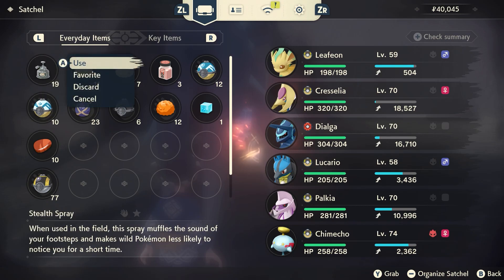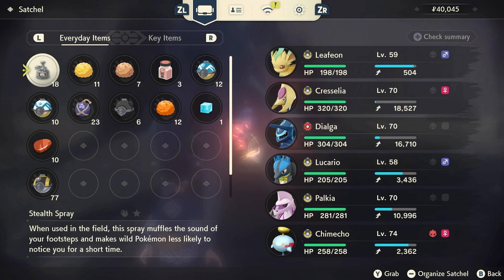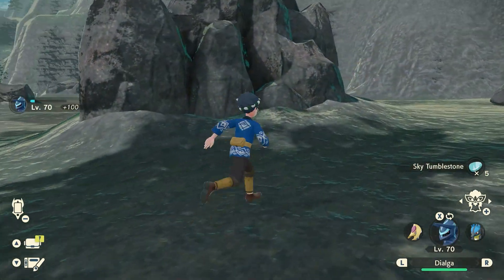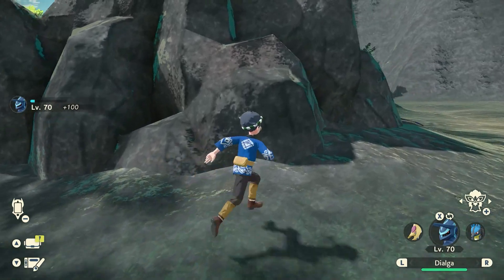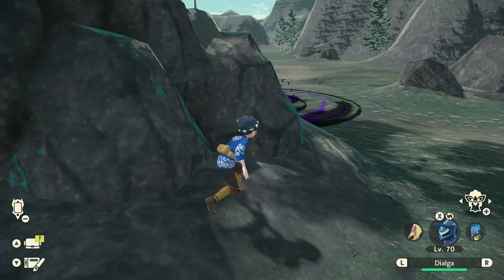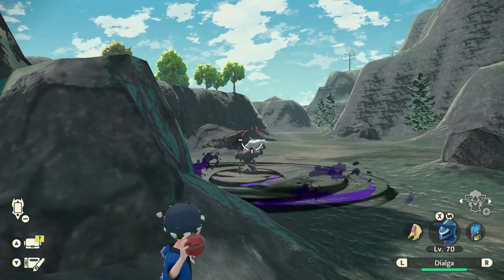So use your stealth spray — we know that Darkrai is around the corner here. Also have your Pokemon ready because you want to fight; you don't want to throw a Pokeball. With the stealth spray he doesn't notice you and you can engage right there.